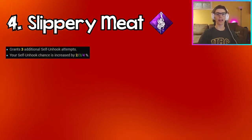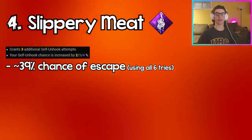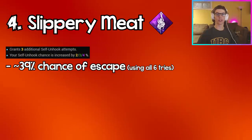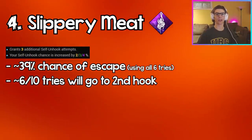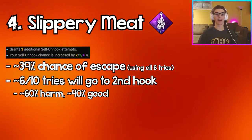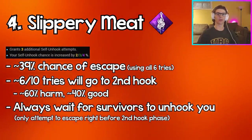Coming in at number four we have Slippery Meat. Slippery Meat gives you three extra chances to self-unhook and the chance of each self-unhook is increased by 4%. After doing the math you have about a 39% chance of unhooking yourself using all six escape chances, meaning you only succeed roughly four out of ten times — the other six times you go straight into your second hook and struggle phase. These are terrible odds, and 60% of the time this perk hurts you rather than helps. You should be waiting for another survivor to unhook you.